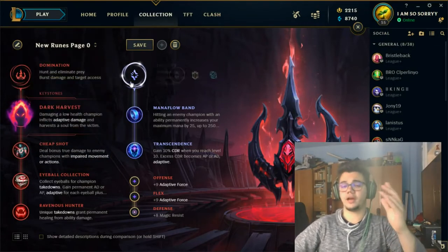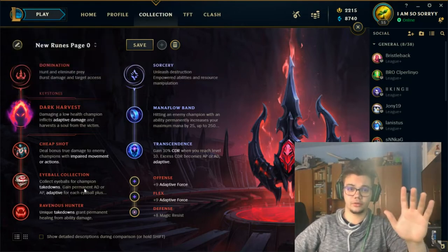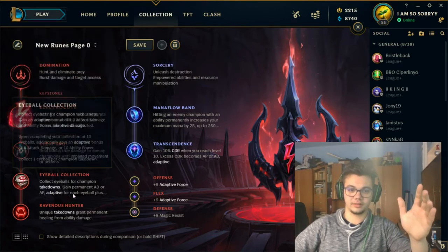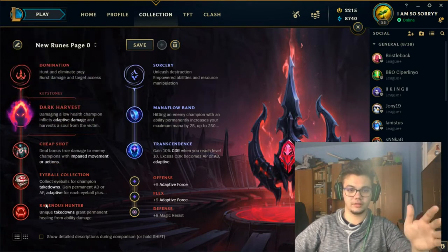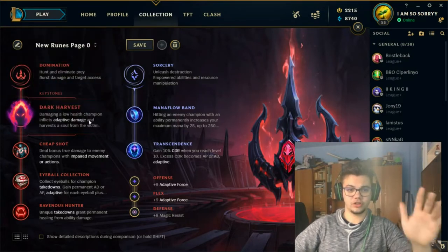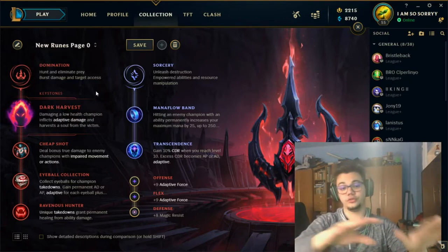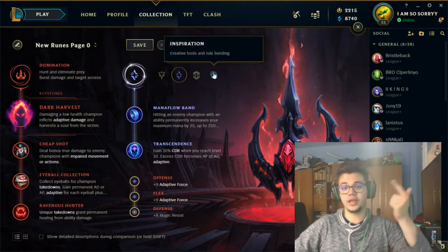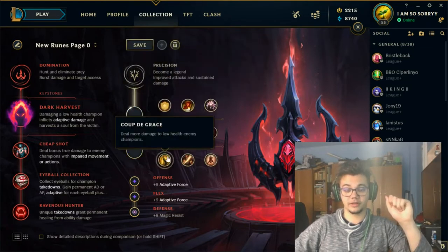For secondary runes you have lots of options. The main domination page is either Dark Harvest or Electrocute with Cheap Shot, Eyeball Collection and Ravenous Hunter — or swap Cheap Shot for Taste of Blood. For secondary when going Domination first, you get three choices: Precision, Sorcery, or Inspiration. For Precision the best options are Presence of Mind and Coup de Grace, because Presence of Mind gives you massive amounts of mana.